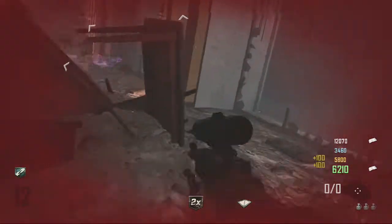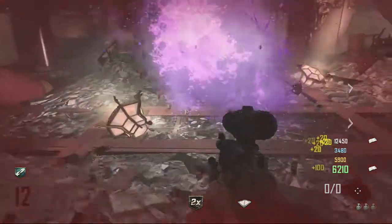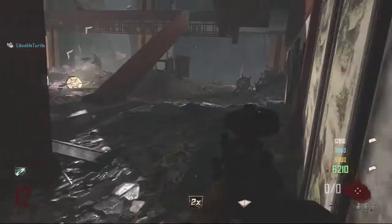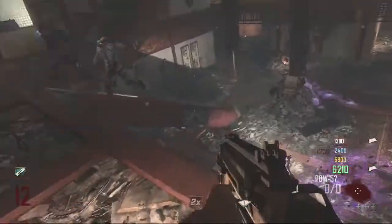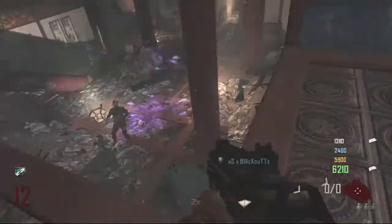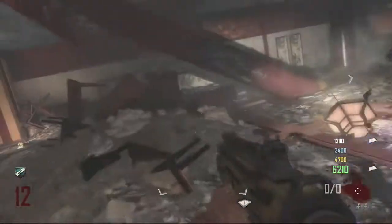We actually went for the Maxis side. We took the orbs and went down to the Buddha room. In the Buddha room you need to start getting some kills, and Maxis will say something like "reincarnation is the key." Then you need some more kills, and once you get enough he'll say "good, good, that's enough, stop."